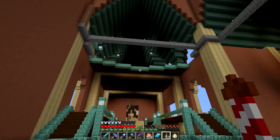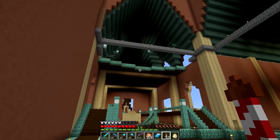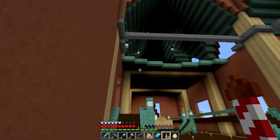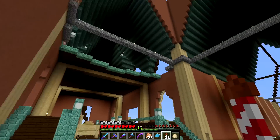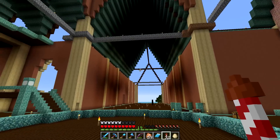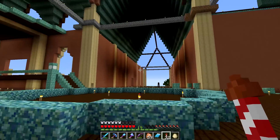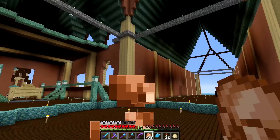Up above our main floor we have a little loft area. I'm thinking this will probably be the throne room because it has the absolute best view of the gardens, the enchantment tower, the village, and the main hall. There will be several floors in this palace so it will be very divided up eventually. We're going to be working on the interior in an episode very soon.